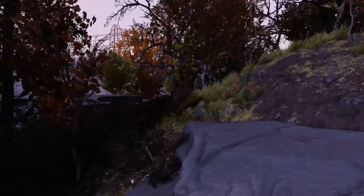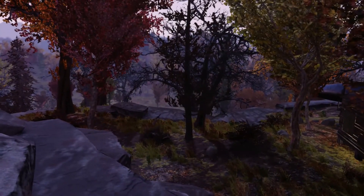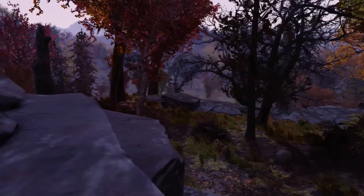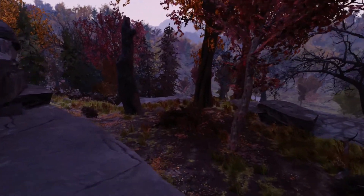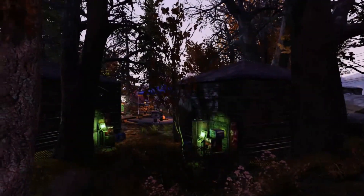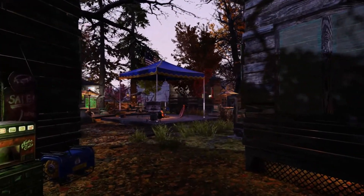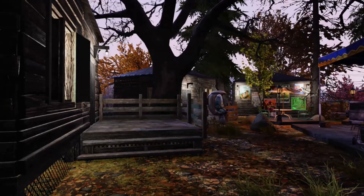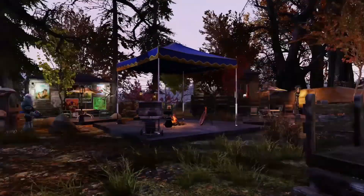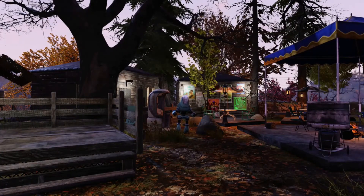I wanted to try and find some flat ground that wasn't in the usual spots that I would normally go to. I was sort of just running around here on a low level character actually, and I found this nice little ridge part — it's actually quite flat all along here. So I chose the biggest part and thought, what would I do with this? And this is what I came up with — it's like a little cabin resort, a little campground.